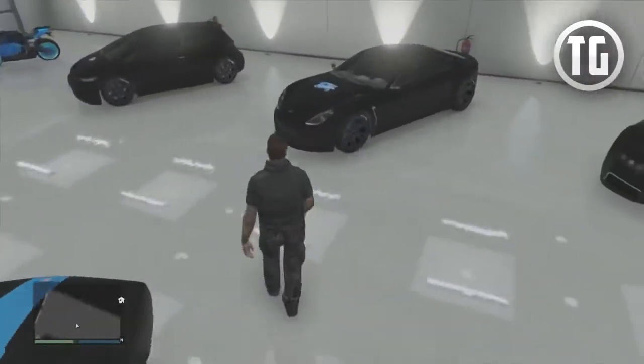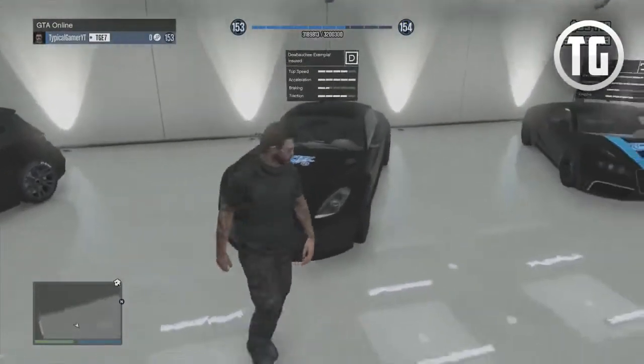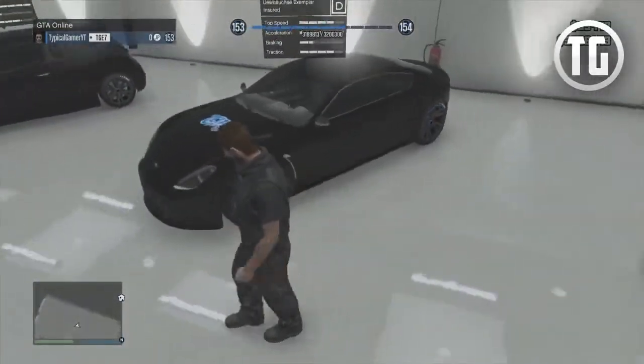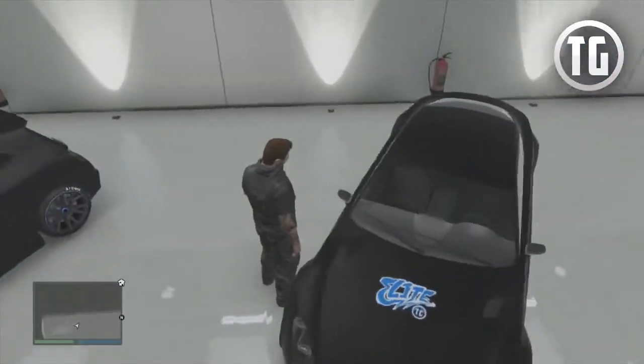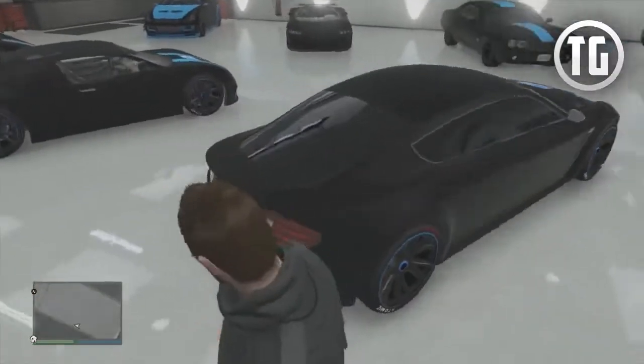Next up, probably my favorite car, is the Exemplar. This is actually a four-door even though it looks like a two-door. It's really sleek — I believe it's replicating an Aston Martin — and it has a huge TG Elite logo on the front. Tinted windows, matte black all around, top-notch license plate. Beautiful car.